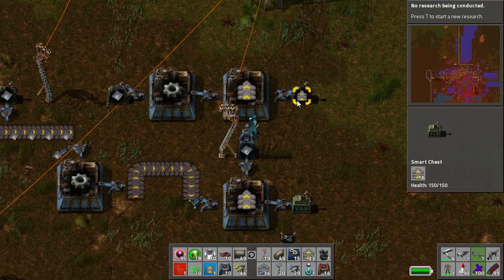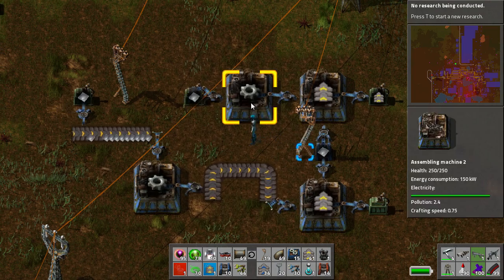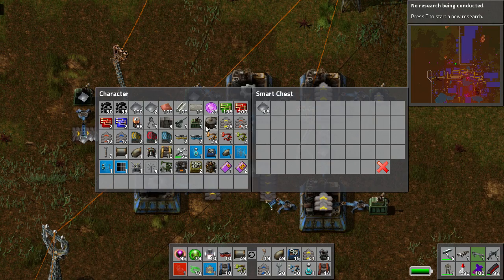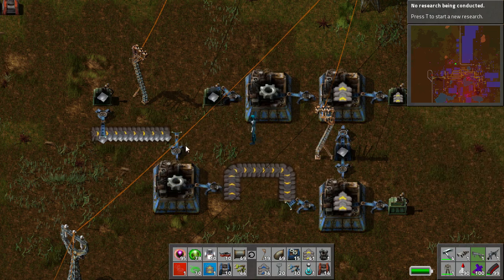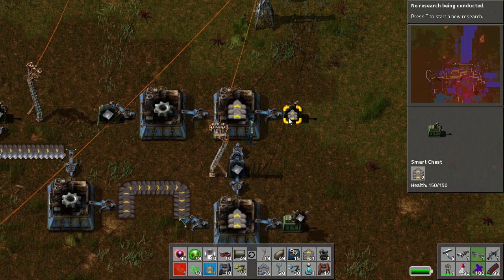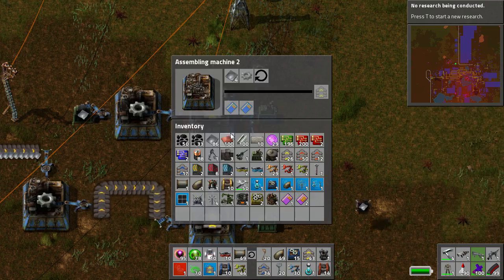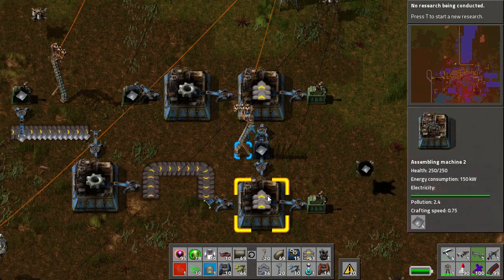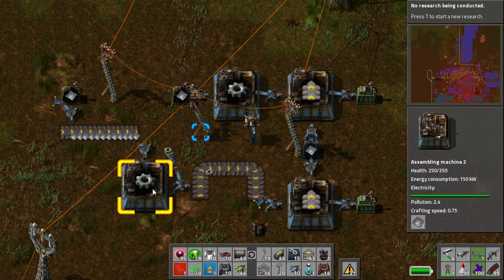We'll pick that up for the moment and stop it all from working, because that has just ruined the test. So we need 100. Okay, that's all preloaded, so that's fine. We'll grab all of them. Okay, that's preloading that. Let's try again and we'll see how long it takes for each thing to build.